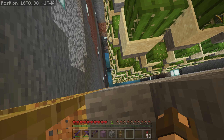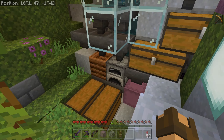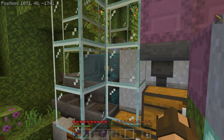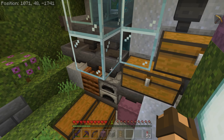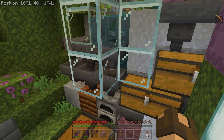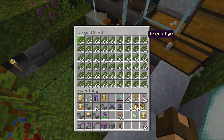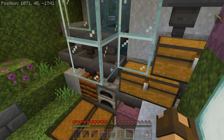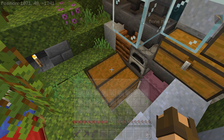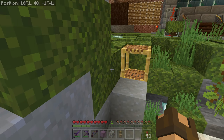Down here we have a giant cactus farm. Everything falls down there, comes up a bubble column, and gets processed here. The cacti come up like that and then come down here. We have fuel going into this furnace — the cacti initially go into the furnace so we've got all the green dye we could ever need, and if it doesn't get sucked in there it gets turned into bone meal automatically just by being in this area.